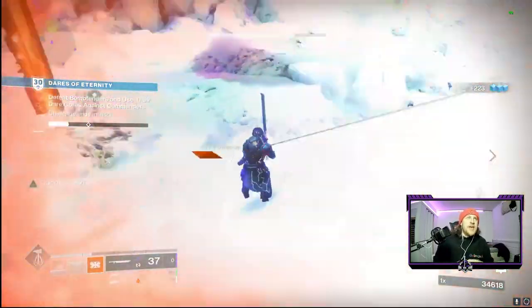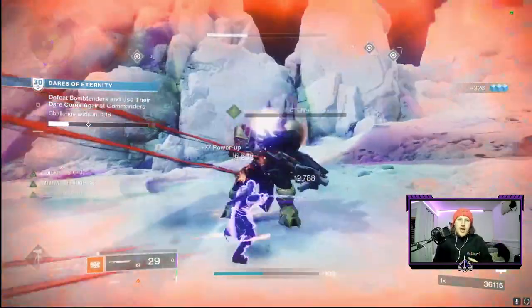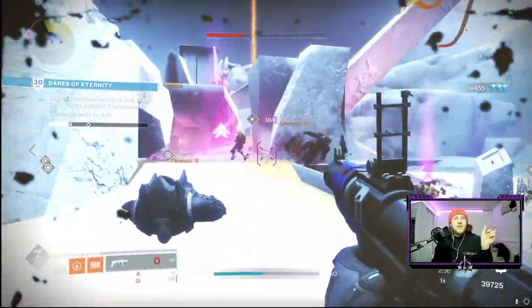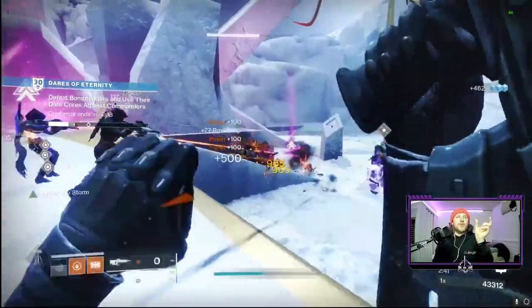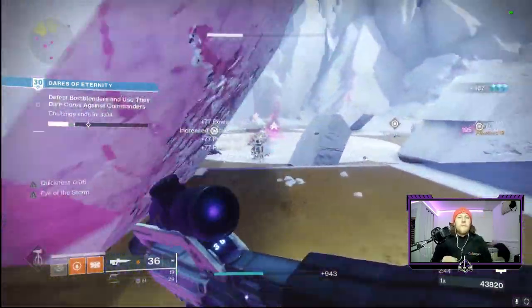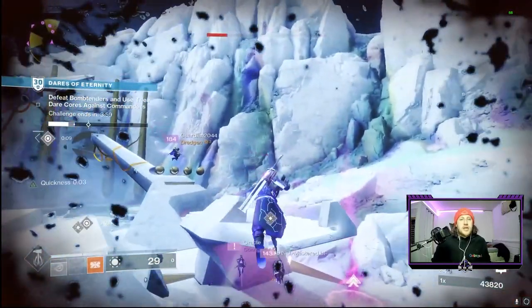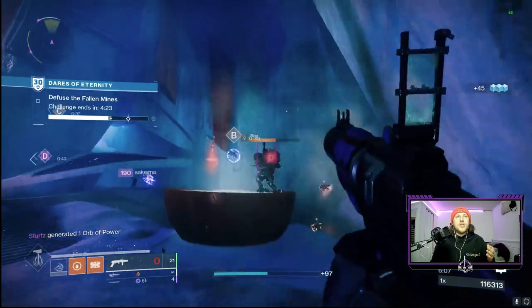Once you clear the first little part — those first two activities — just like most other Bungie six-player activities, it fills up your progress bar in the left corner of your screen. Once you get to the desired goal, whether that's points earned or enemies wiped out, you finish that section and move on to the next part. You go through a nice little jumping puzzle — not really too crazy — to get to the next area.